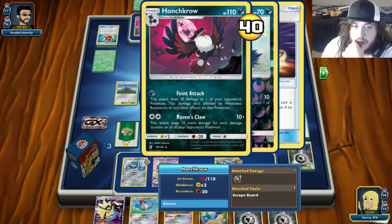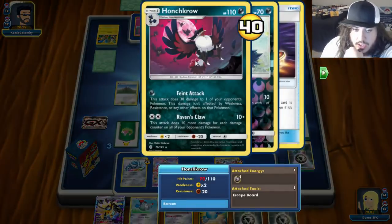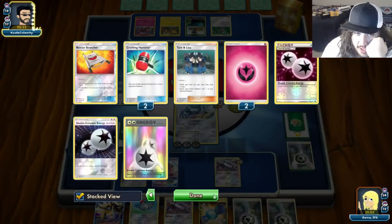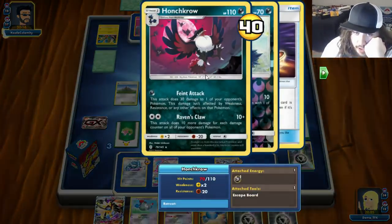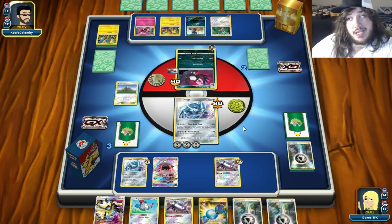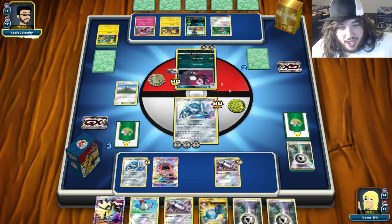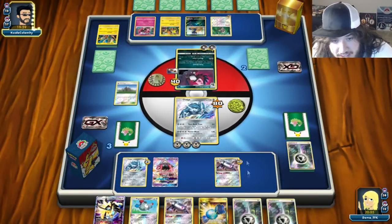8 Knights for 30 — 14 total spread. His Honchkrow needs another energy. He's down to three Double Colorless, two Rainbow, and two Counter Energies — so he only needs one Counter Energy right now. Double Counter on the active. Does he have Guzma? 8 Knights for 30 — that's 150 total, so it doesn't knock out the Lele just yet.